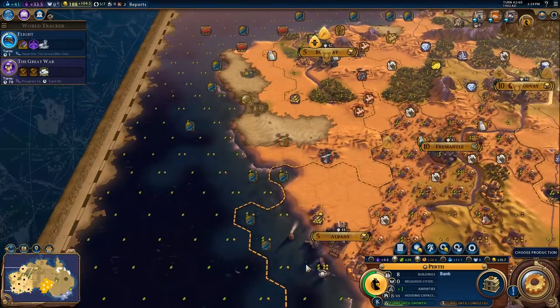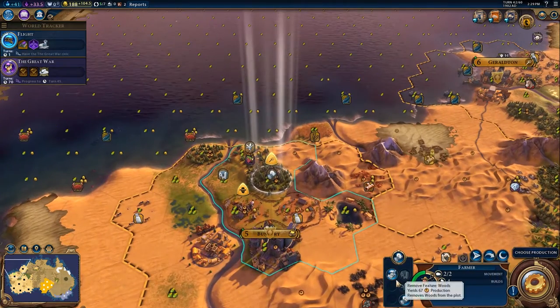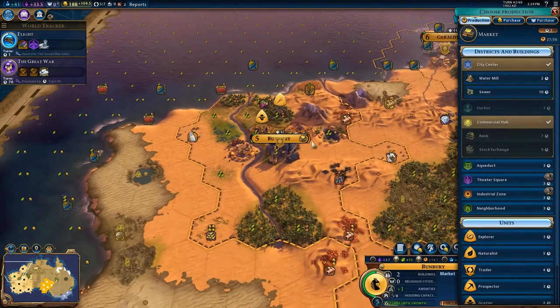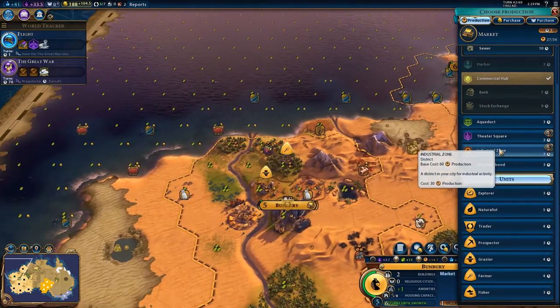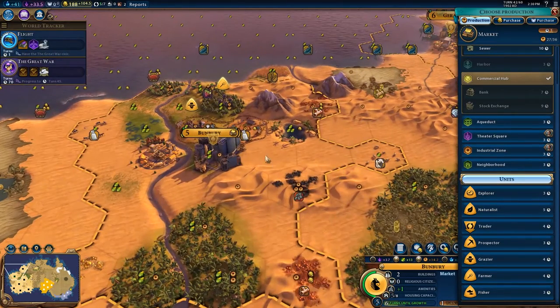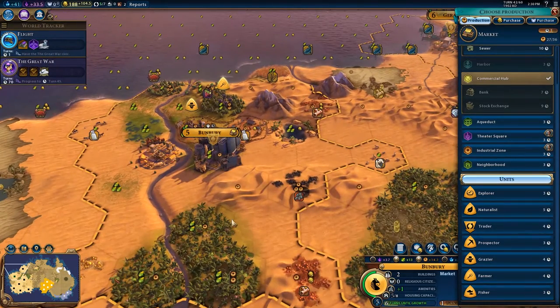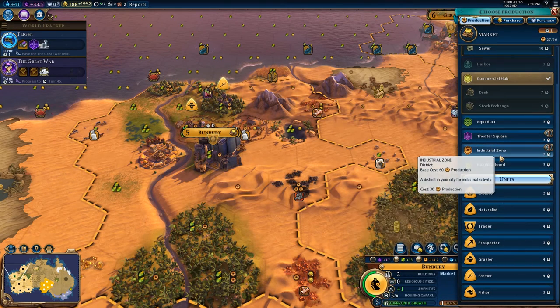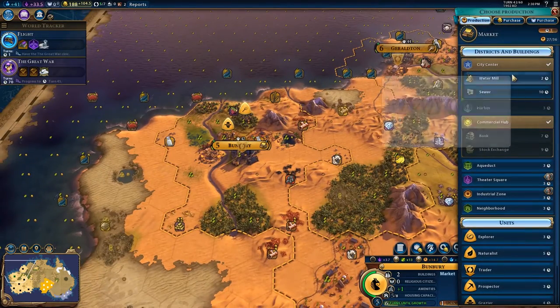Do I have pearls? I think I have pearls down here, so I want to try and maximize. I'm going to get wine with a farmer up here. And I think I'm going to chop out something - it'd be a very good industrial hub somewhere, like there. Get these mines up? Ooh, that's a hard decision to make. Even just for the industrial hub and the workshop, that would probably be worth it. It's hard to decide.